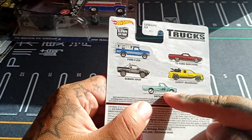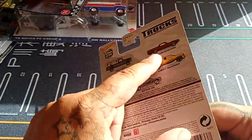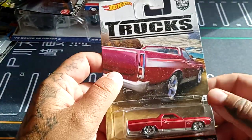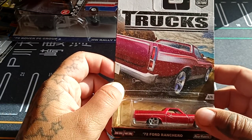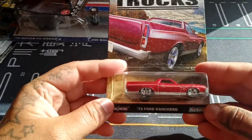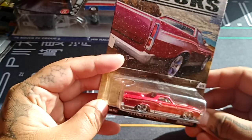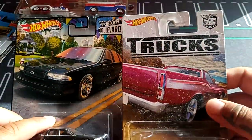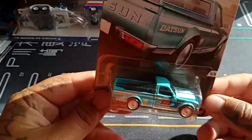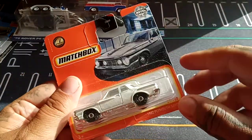I only recently got this one and I'm still missing some others. In this video I'll be opening the Datsun and the Ford since I got them. The one I want most I haven't seen anywhere — I'm not checking eBay because shipping to my country is very expensive. This is the 72 Ford Ranchero from the truck series, released around 2016. And here's the Datsun 620 — very cool, I really like the color and the interesting rims.